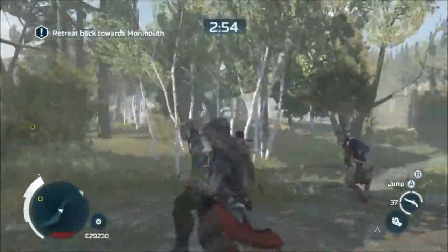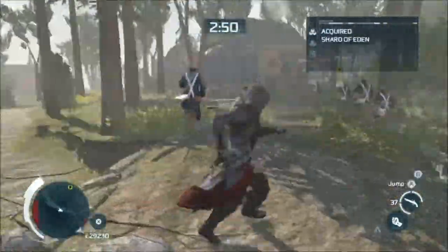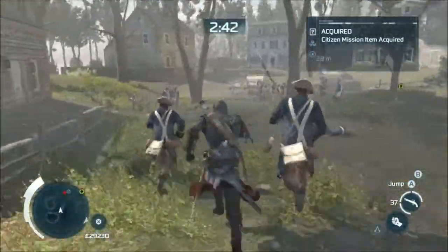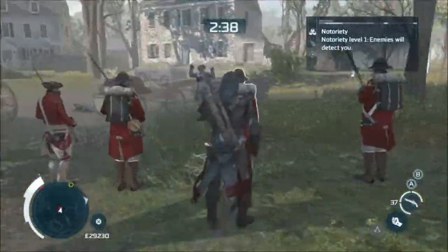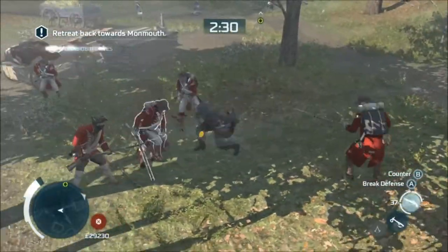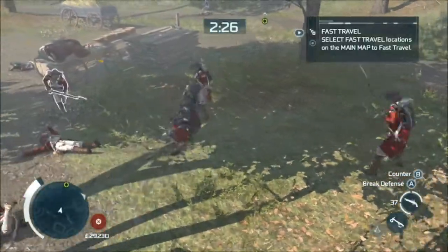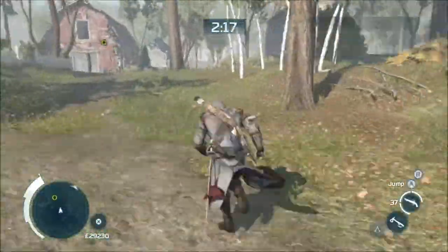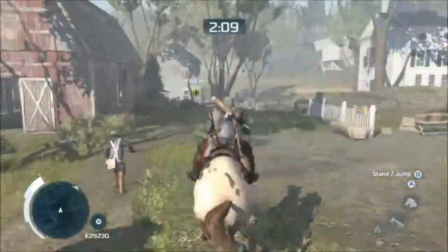The next part, you need to prevent three Patriot executions, which is, again, kind of silly. You've got all the Patriots here, and there's just a bunch of redcoats standing there shooting one. Really? No one's going to help out here? As soon as you attack the first guy, they'll break up and you'll get the award. I didn't even take the horse to the first one, and I couldn't find the horse anyway, so I ended up whistling for one.